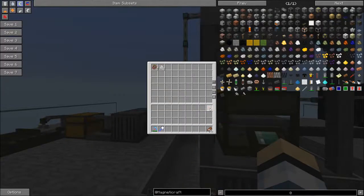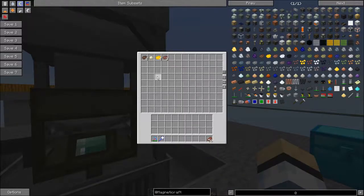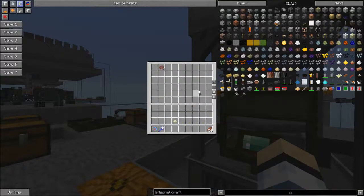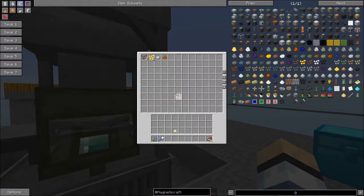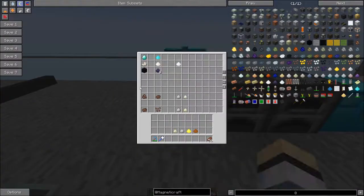From our other tutorial on the Crusher we have some chunks, and we can stick those into our machine and they should start processing. Each chunk turns into one rubble, and there is a small chance you'll get extra dusts. You can then build a second grinder or stick the rubble back into the same grinder and process it again for another chance to get extra dusts. After that it turns into pebbles, which you would use in the sifter — we can cover that in another tutorial.